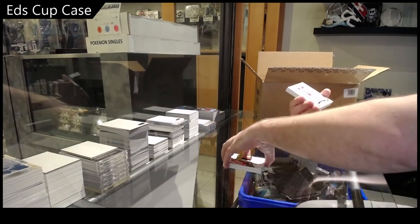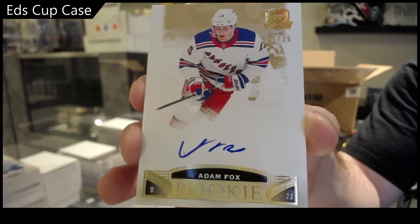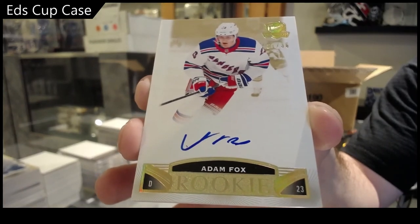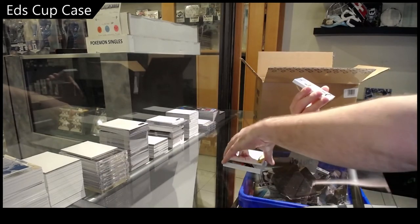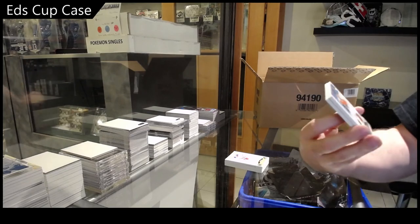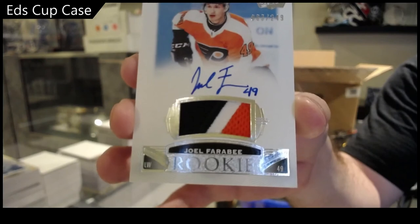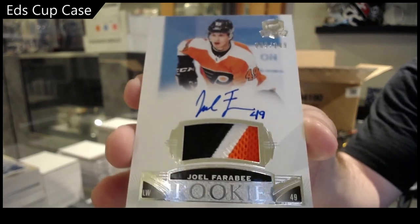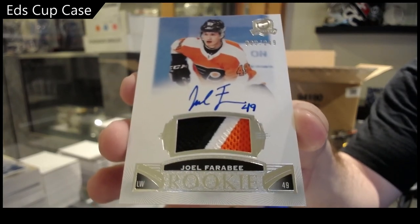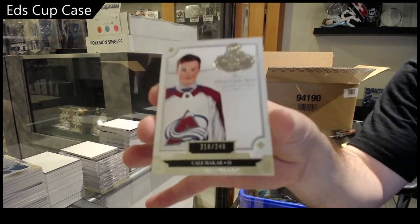We've got number to 36 gold rookie auto — Adam Fox! Gold rookie auto Fox, this is a big card. Number to 249 Farabee for the Flyers — that is a big RPA. And we've got a Makar 249 draft class. There we go!